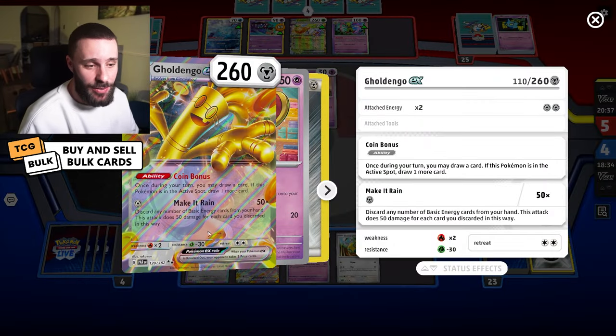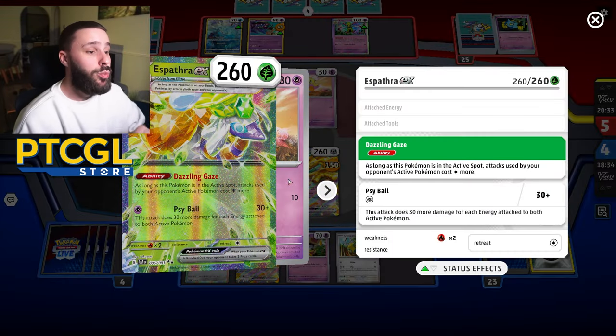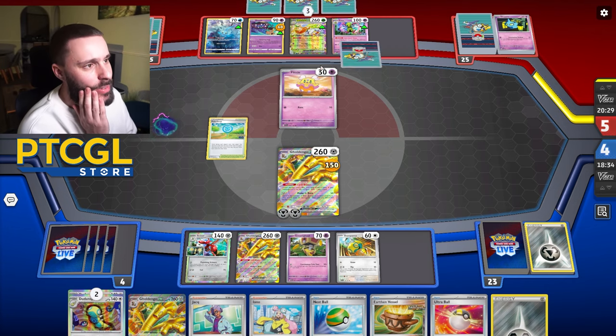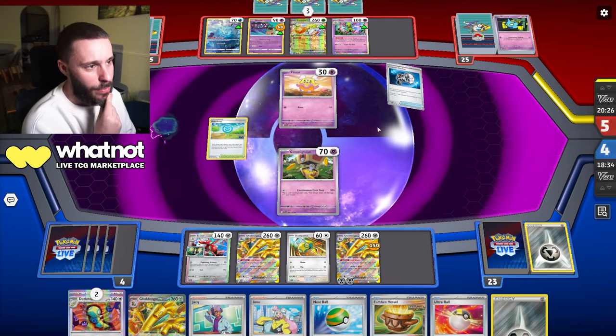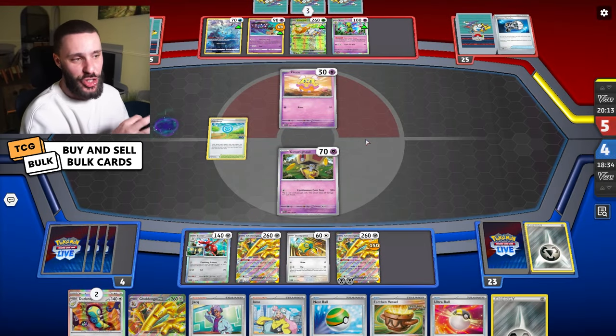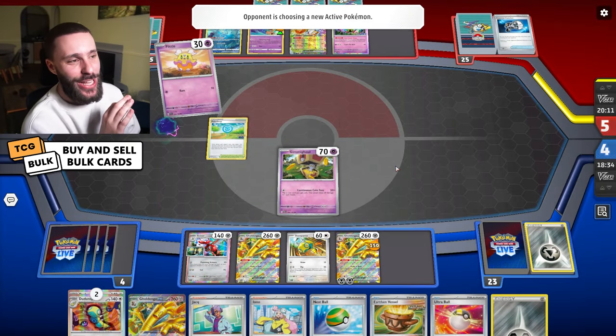They need to get enough energy on the Espathra to take a KO. The Espathra's doing minus 30 thanks to resistance, so they need one more energy to do it - they need to hit 110. It's 3 energy, one energy, that's... Oh no. Okay, they're going for McGimigill. If I can get a Gust and take out this Espathra it's GG. There's just no way you're coming back from it. They have a true Manaphy. Now I should have saved my EXP Share, but hindsight, right?